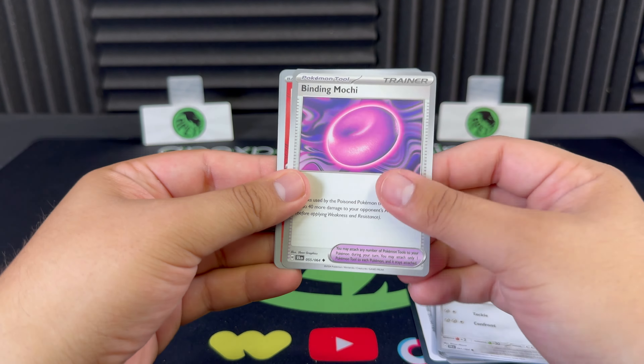Beware, Slitherwing, and there we go — Full Art Trainer! Zara's Six Machinations — really nice artwork on that one actually, this is a really cool looking card. That's hit number two, starting off right with ETB number two!